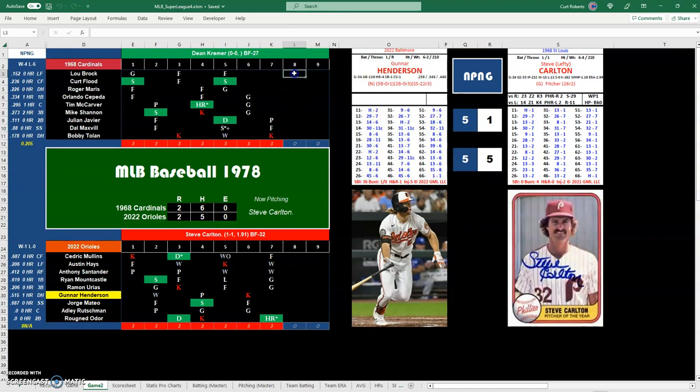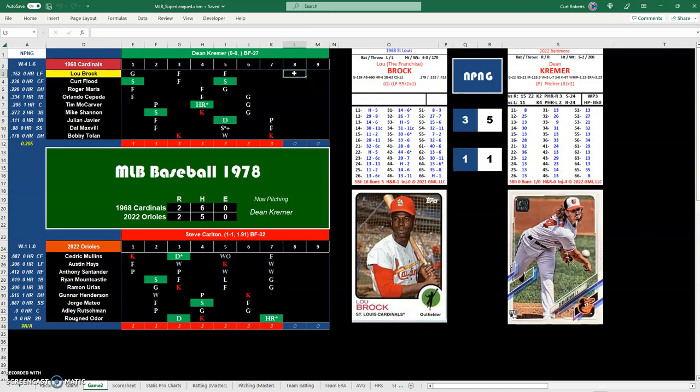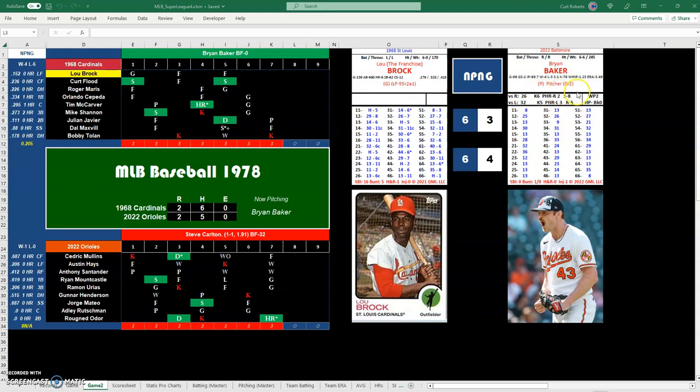We go to the eighth inning. I brought in Brian Baker out of the bullpen for the O's. First batter is Lou Brock — top of the eighth, tied up 2-2. Baker has a K5 and K6 on his card, but it has to be a K6 for a 30. Brock bats left, so it's a flyout.